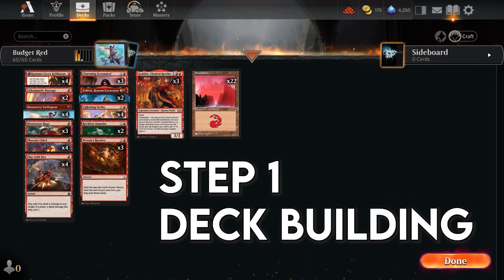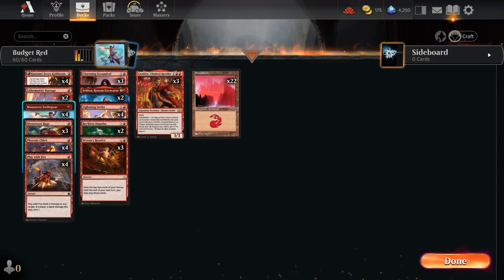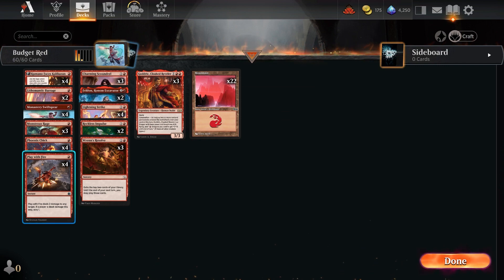Step 1 is deck building. With a limited budget, it's crucial to focus your resources very wisely. Stick to a single or dual coloured deck when you're building your new decks. This will help you save on rare lands, and don't ever underestimate the power of common and uncommon cards. They can be really powerful and just as effective.